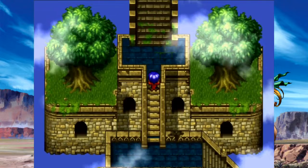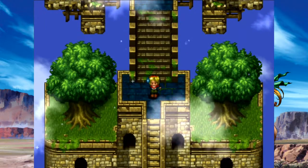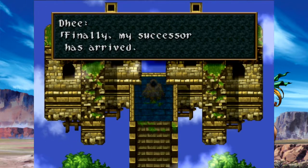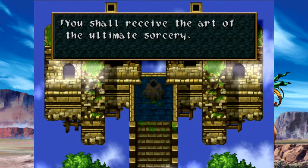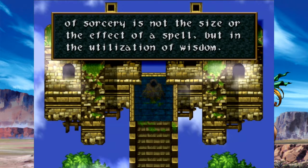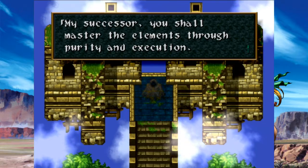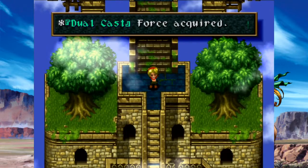That should be it. That puzzle was for right here. 'Finally, my successor has arrived. Many trials have proven your worth. You shall receive the art of the ultimate sorcery. I must warn you — do not drown yourself in this power, for the essence of sorcery is not the size or effect of a spell, but in the utilization of wisdom. You must purify your magic through wisdom. You shall master the elements through purity and execution.' And with that, we learn the dual-cast force.